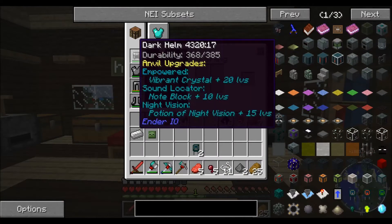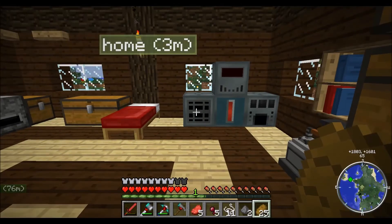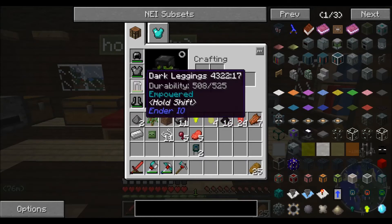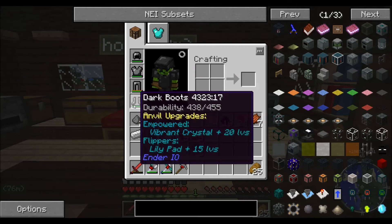That would be worth doing on all of these then. I can put a Speed Potion on there now — Potion of Swiftness. Empowerment 2, Basic Capacitor, and 10 levels. That's nice. I'm starting to like this armor a lot. A very lot.